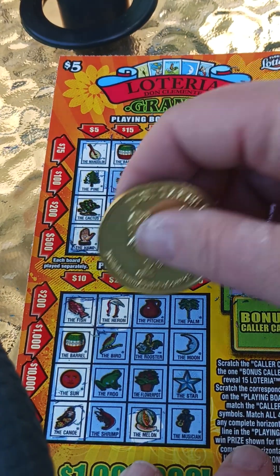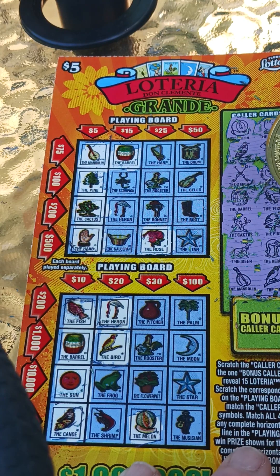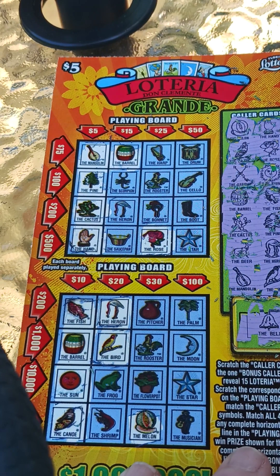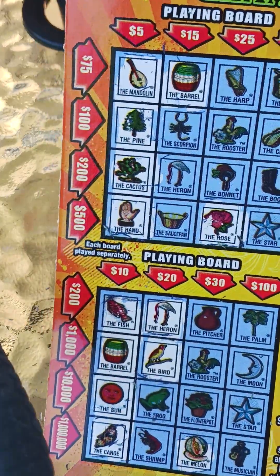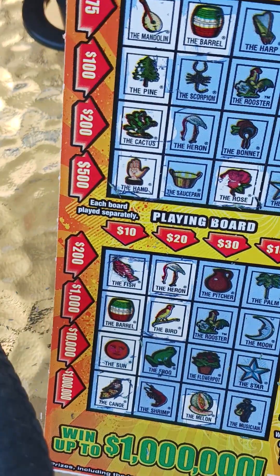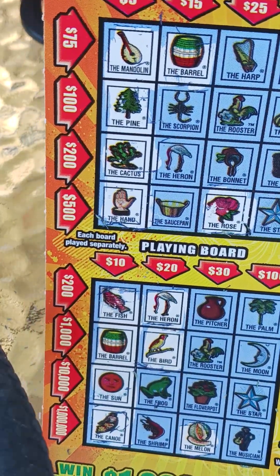The bird. I don't believe we're gonna add any more, but it's fifteen. Bell. All right, that one's a fifteen dollar winner — we'll take that. Fifteen back out of thirty — that's half back, that's all right. We'll take it. All right y'all, thanks for watching. I'll probably play these two or three at a time because I love Loterias! Anyway y'all, have a great day, see you next time.